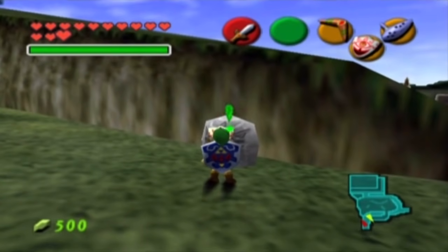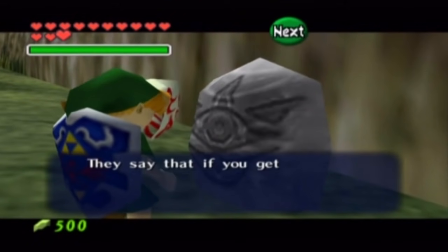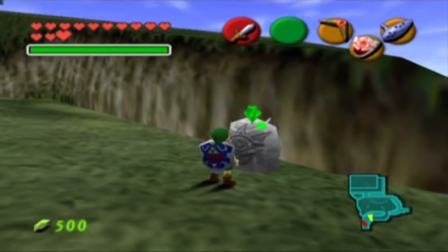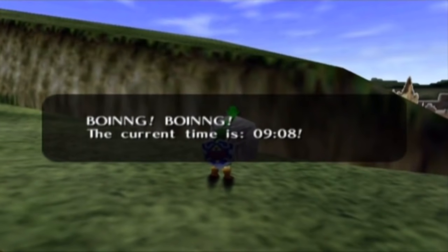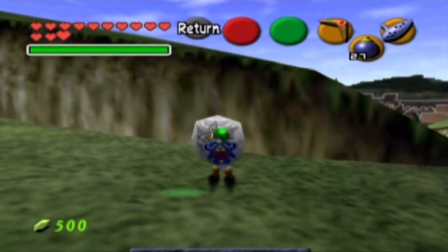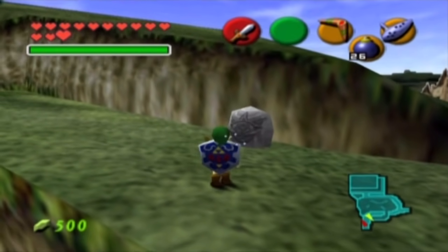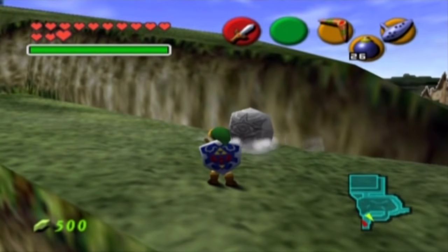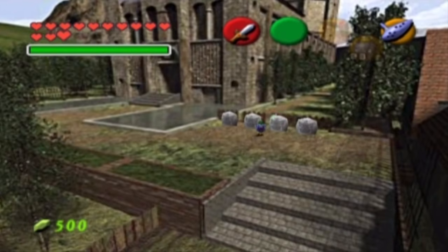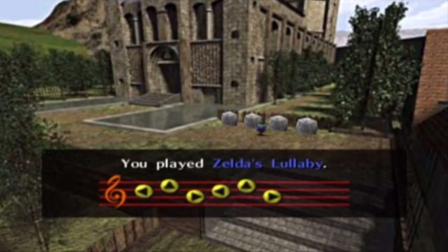A lot of times you go past these gossip stones. If you wear the Mask of Truth and speak to them, you can actually interact with them and they give you little hints and secrets. In this case, they say if you get close to a butterfly while holding a Deku Stick in your hands, something good will happen — as I previously showed off, by doing that you get a fairy. You can also hit the gossip stone and it will tell you what the time is. And if you want to be explosive or destructive, just go ahead and leave a bomb there — it will start counting down and then take off like a rocket. You can get fairies from these as well. For example, near the Temple of Time there happen to be four of them — play Zelda's Lullaby and you will get fairies from every single one. It's good if you want to restock on your fairies.